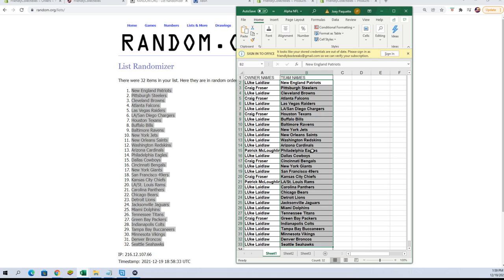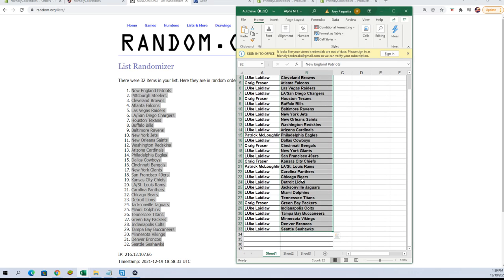Patrick M, you've got the Eagles. Luke L, Cowboys. Craig F, Bengals. Luke L, Giants. 49ers — Craig F, you've got the Chiefs. Patrick M, you've got the Rams. Luke L, you've got Panthers, Bears, Lions, Jaguars, Dolphins, Titans. Craig F, the Packers. Luke L, Colts, Buccaneers, Vikings, Broncos, and Seahawks.